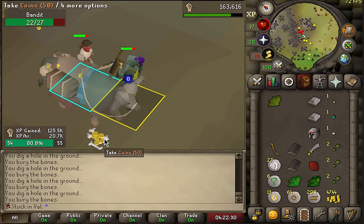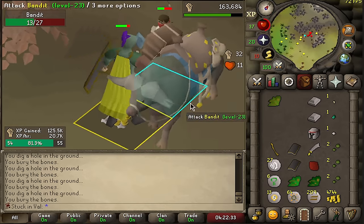Fun fact: you can walk right through the buffalo. It has literally just no collision — it's just there.